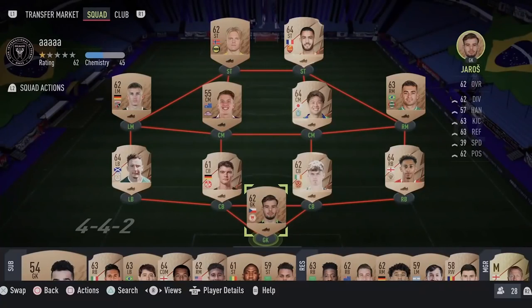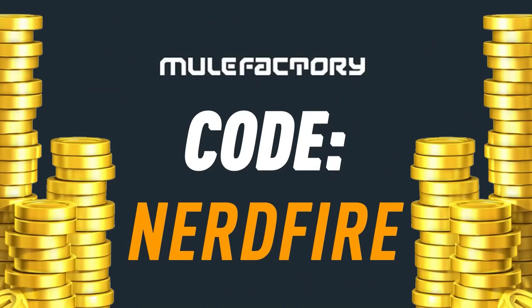Today we've got some 75-plus times five upgrades and also a bronze pack to open. Do you guys want to kick start your FIFA 22 team off with a bang? Head over to moogle factory dot com for the cheapest, most safe and reliable coins, and use the code nerdfire at checkout for five percent off your order to boost your team right now.